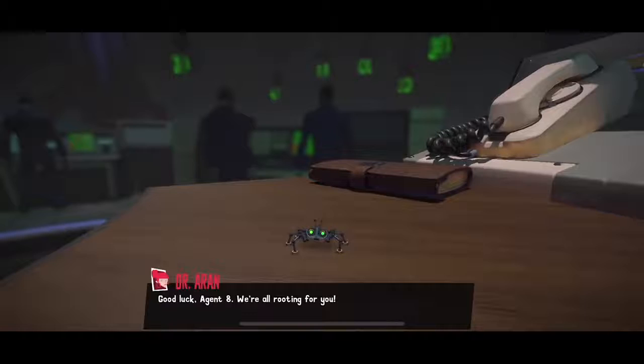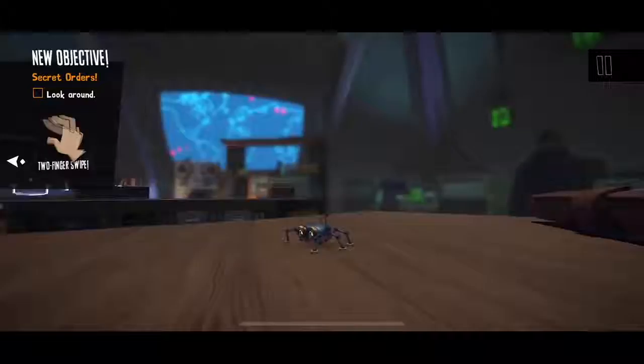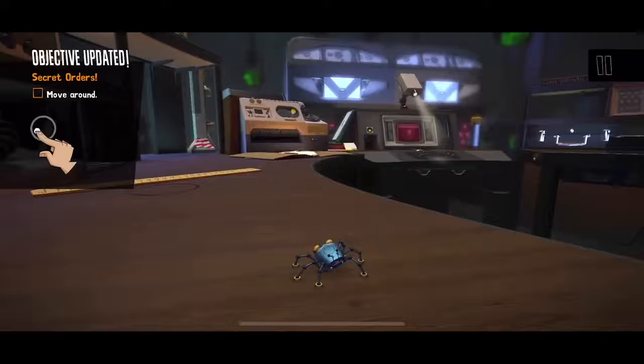We're introduced to the character — he's super cute. The first mission is called the War Room; it's kind of a tutorial for the game. Two fingers on the screen lets us look around, so we can pan around and look for objectives. In this case, our objective is right in front of us — that printer over there, so we'll make our way over.